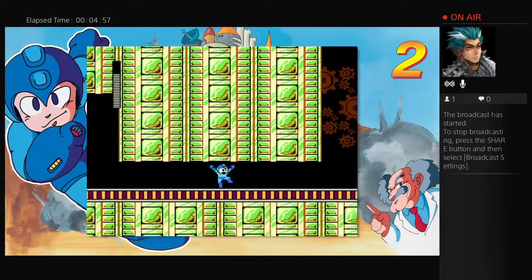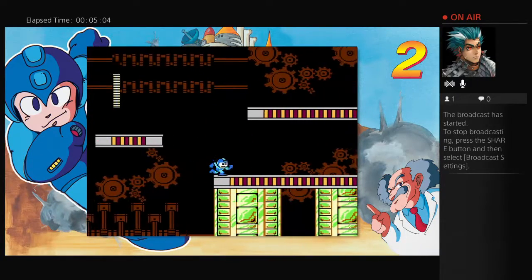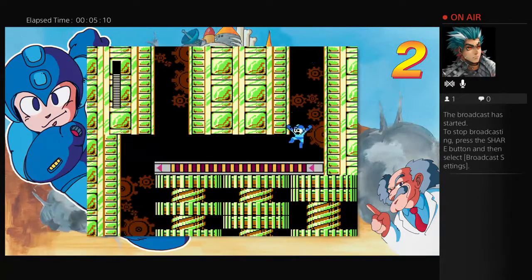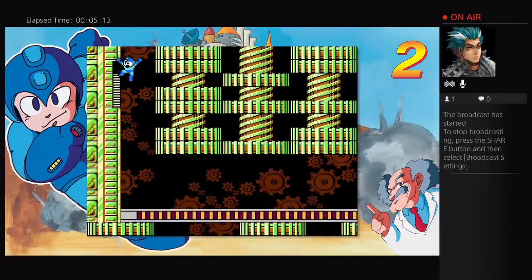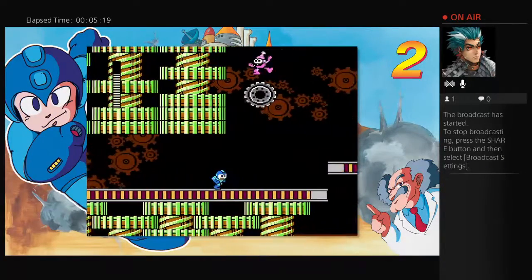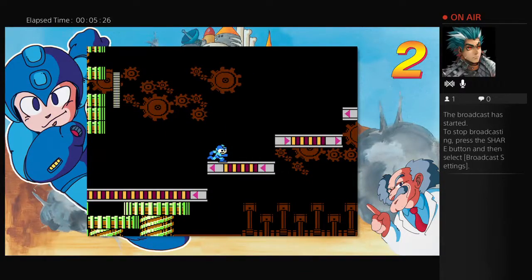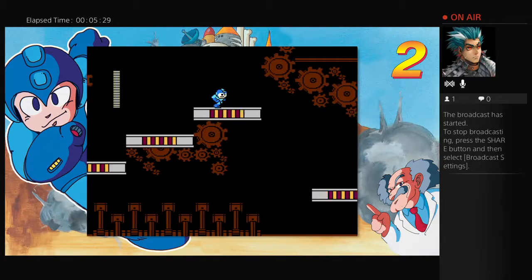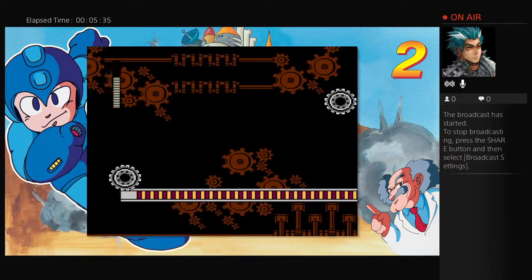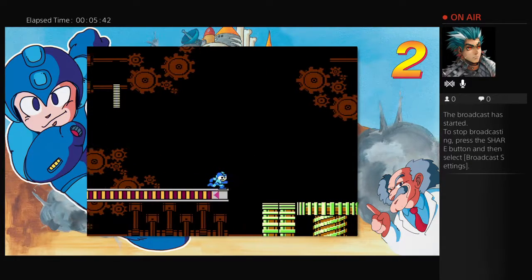One of the novel features of Mega Man when it first came out in 1987 was the fact that you could choose whichever order stages you wanted to do, which gave the game a bit of variety in how you could approach it. At the same time, there was a bit of strategy involved — if you could figure out which Robot Master was weak to which weapon, you could get through the game a lot faster by picking the right Robot Master first so you could use the best weapon.